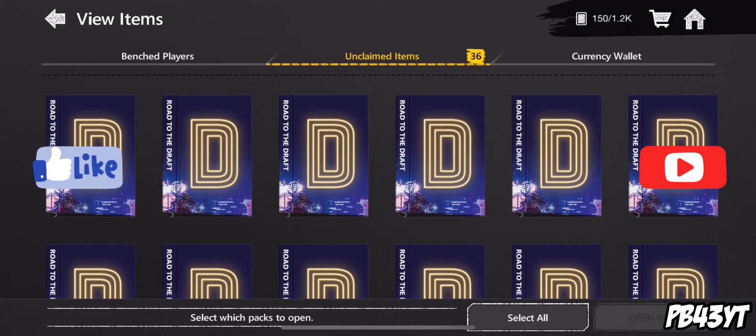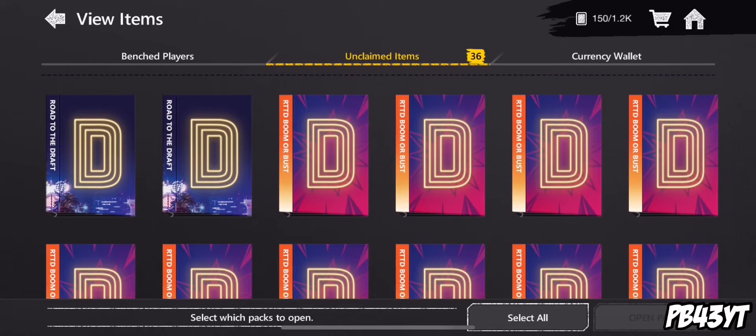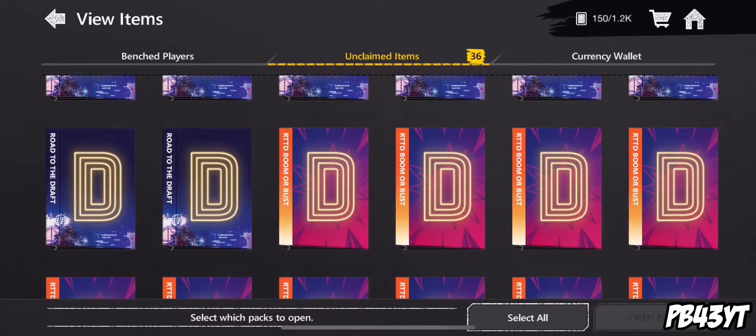What is up guys, PP4302 back here with another video. Today I have a massive road to the draft pack opening — I got 10 Road to the Draft boomer busts which cost a total of 5,000 gems.